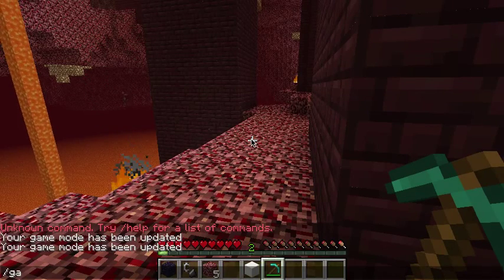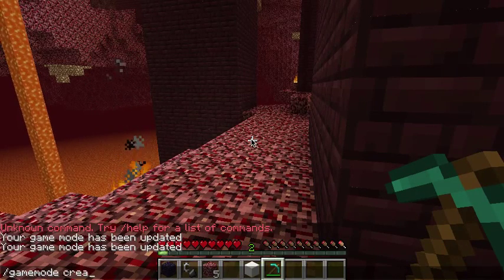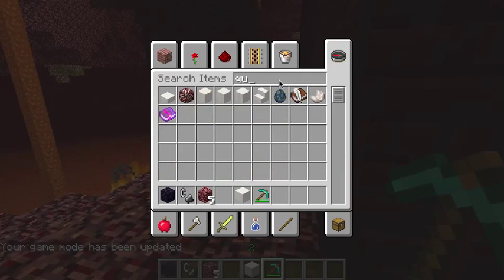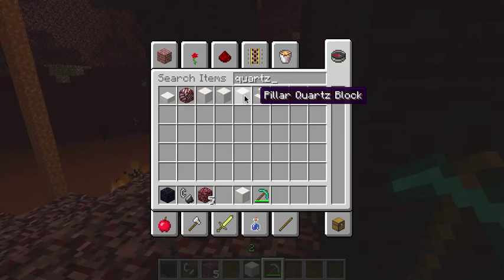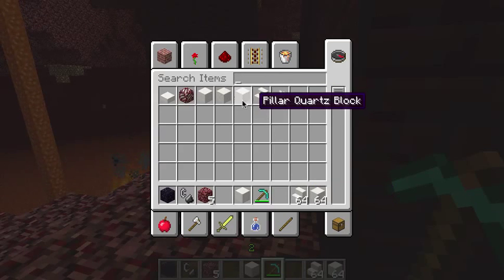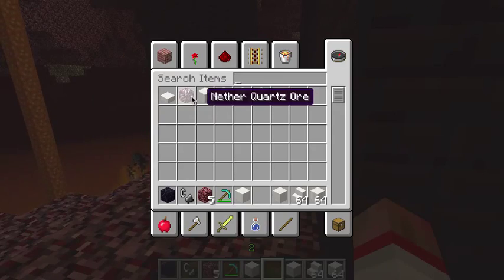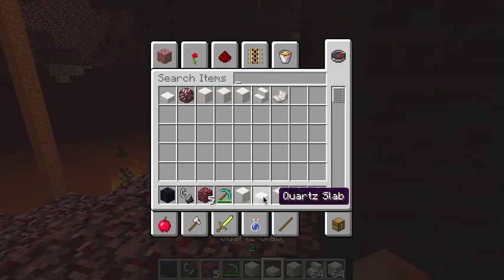If you take a look — going to creative mode here — if you take a look and do a search for quartz, you can see all the different things you can do. You have the quartz, nether quartz which we mined up. There's actually a pillar. We can go ahead and pull these out so we can try them — we got stairs, we got chiseled, and we got the block which we already did, and the ore you saw, and we got the slab.